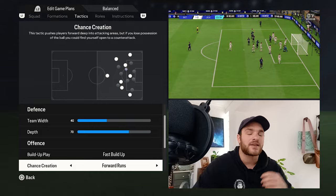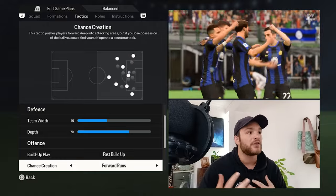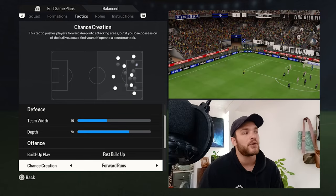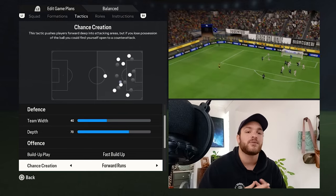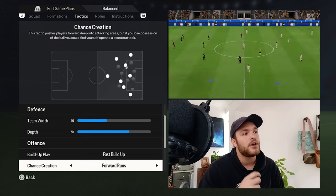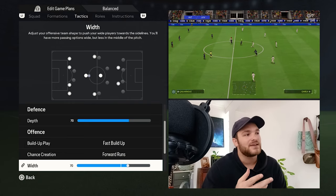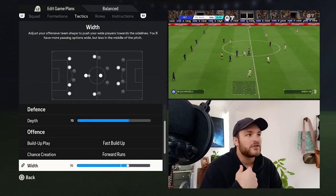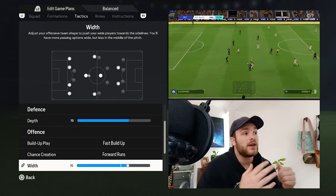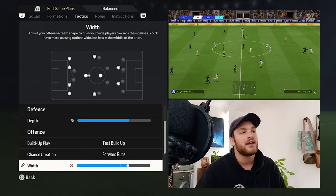The chance creation is set to forward runs, which essentially helps generate a bit more movement in the team going forward. The likes of Martinez and Thuram will make those runs in behind, and what that does is create a bit more space for your midfield to work with. Because it's going to be a widespread team on the offensive side of things, the offensive width is set to 70, generating more space for the likes of Calhanoglu, Barella, and Mkhitaryan to get onto the ball and create for the forward line.